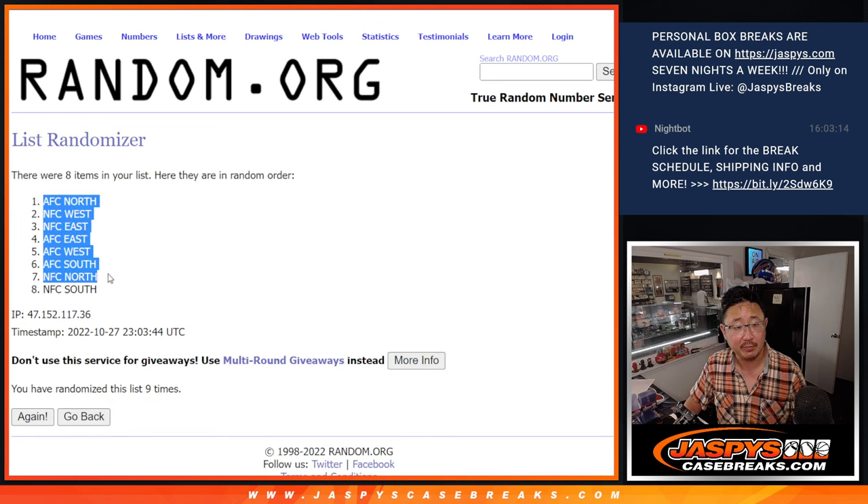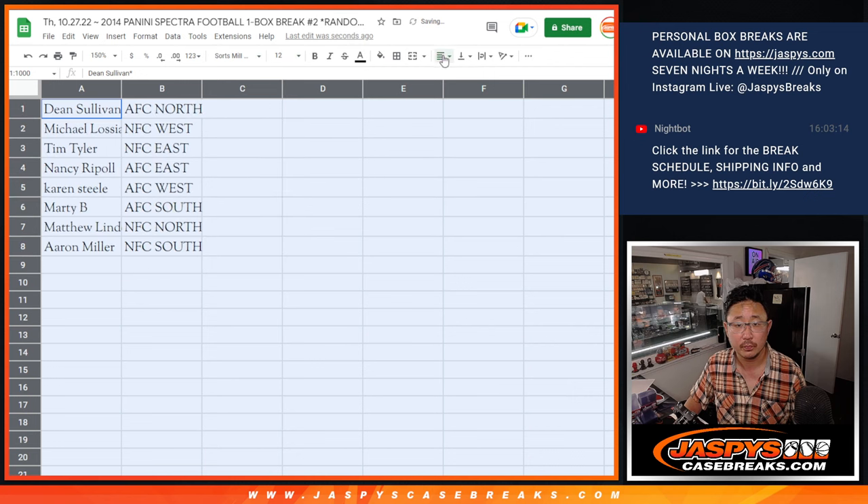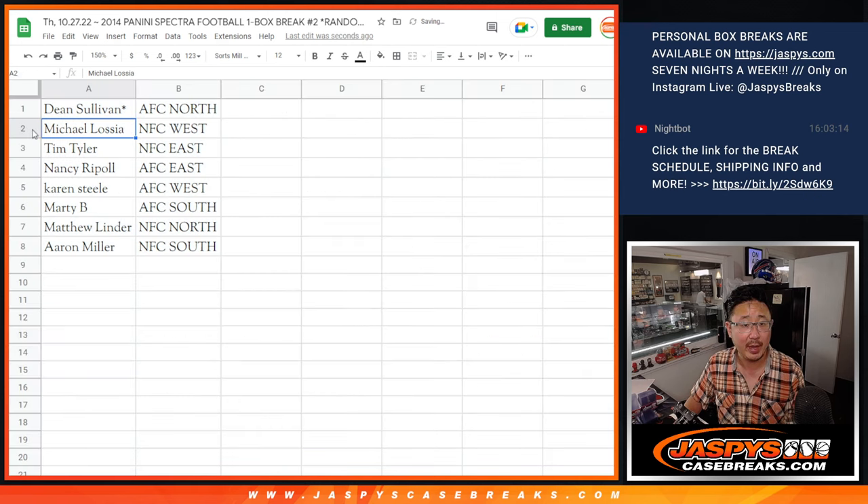So after nine times, AFC North down to the NFC South. Dean with the AFC North, Michael with the NFC West, Tim with the NFC East, Nancy with the AFC East, Karen with the AFC West, Marty with the AFC South, Matthew with the NFC North, and Aaron with the NFC South.